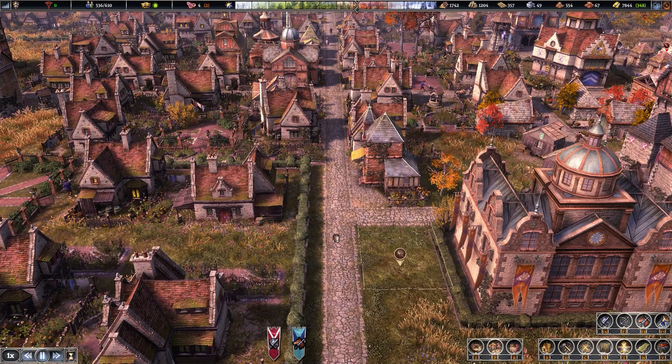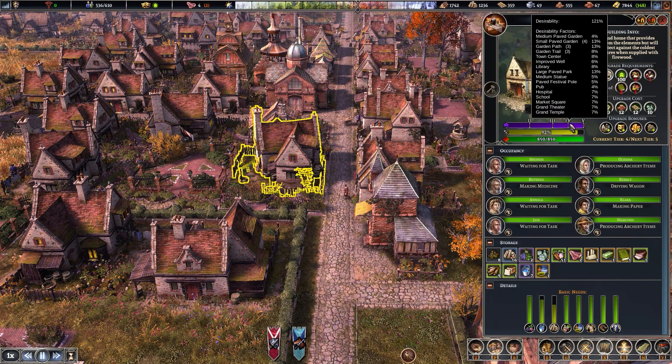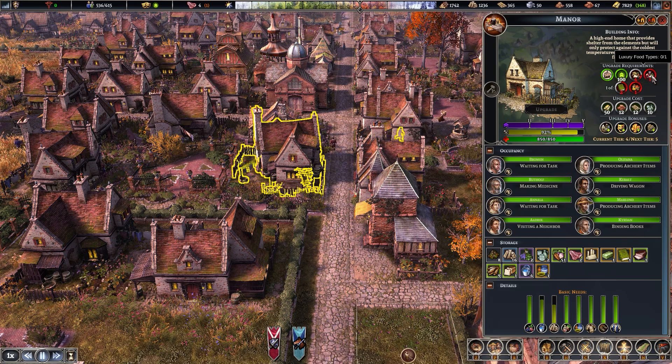I want to see how the tier 5 mansion looks, because so far we have tier 4. We will need food type three — we have three — we'll need one more food type, which I believe will be the pastries, or it goes into luxury food types. In theory it should go into both requirements. I think it should upgrade this to tier 4 and also count toward luxury food types. We also need two books and then we need spices.